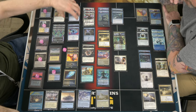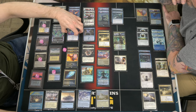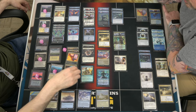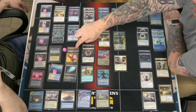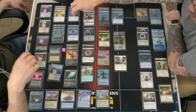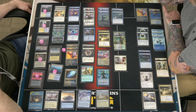There are some major changes to the counter magic package. You're still running Change the Equation, which were in the original list from when March of the Machine came out, and two Make Disappear. Casualty 1 isn't coming up a whole lot. These were in the list prior to No More Lies being reprinted. My assumption is you would change these four into three copies of No More Lies plus probably the fourth Wandering Emperor.